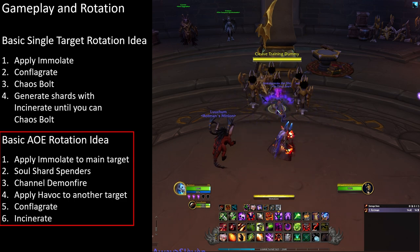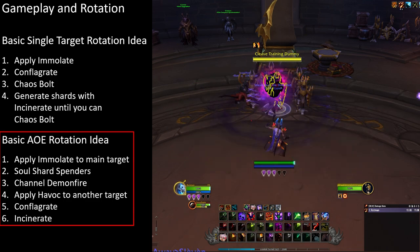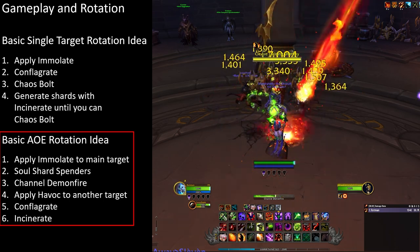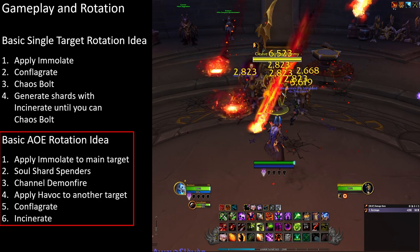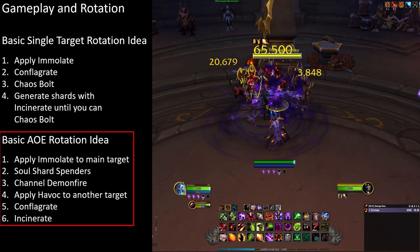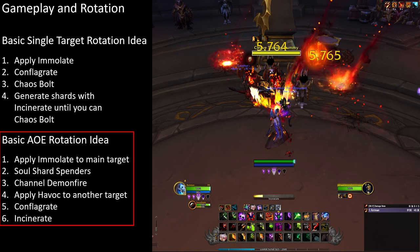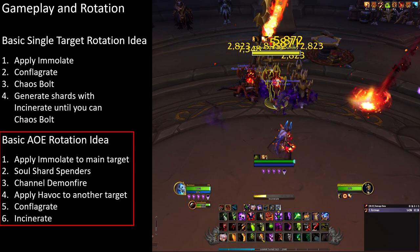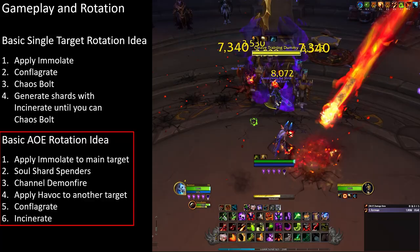In an AoE situation I'll start by applying Immolate to my main target to start soul shard generation, cast Rain of Fire to further boost soul shard generation from the Inferno talent, cast Channel Demon Fire for the damage buff, then cast Havoc on a second target so my Conflagrates and Incinerates also hit it for a boost in soul shard generation. After this point I maintain Immolate on the main target, use Havoc on cooldown on a second target, cast Rain of Fire as much as possible, and fire off Conflagrates and Incinerates in between to generate enough shards for another Rain of Fire.